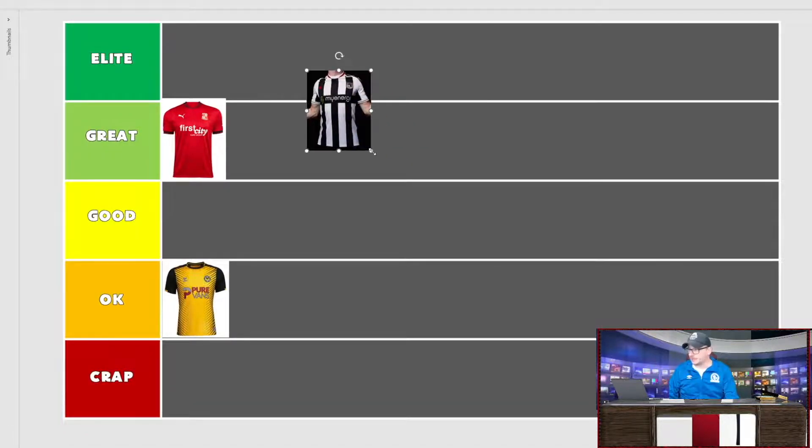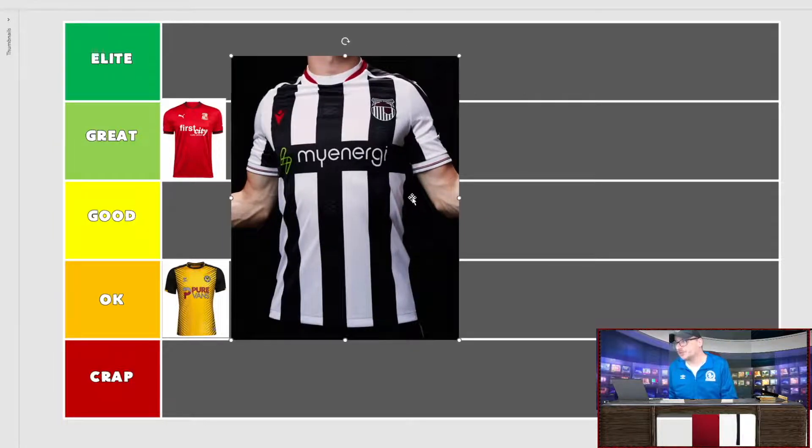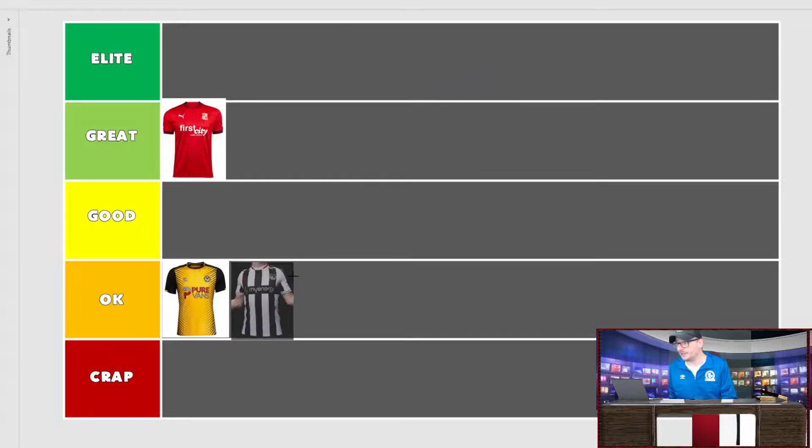Next is Grimsby Town, back from the Vanarama National League. They've got the little fishy logo on black and white stripes, which could be a good or bad thing. The sponsor is boxed around on the stripes, which is a difficult beast — we've seen it across the leagues. I don't like the way they box around the logo; it seems intentional so the sponsor can be seen. It's Macron again — hit and miss this season. The boxing around the sponsors is a no-go for me. Forget about it, you're going to struggle.